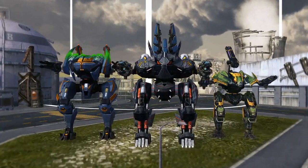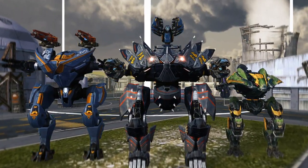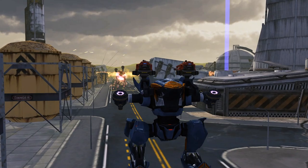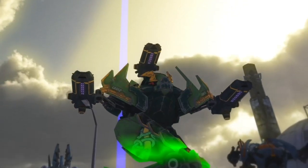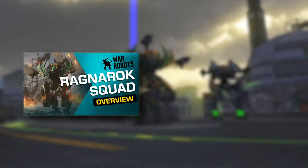Loki, Tyr, and Fenrir can shift forms mid-fight. One second ago you were a pure fighter, and now you're supporting your friends, pulling their bacon out of the fire. Check the Ragnarok Squad Overview to see them in action.